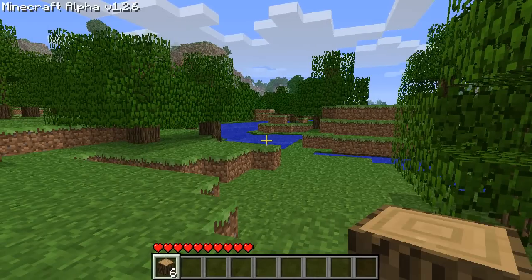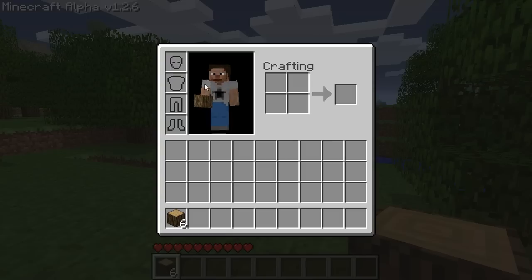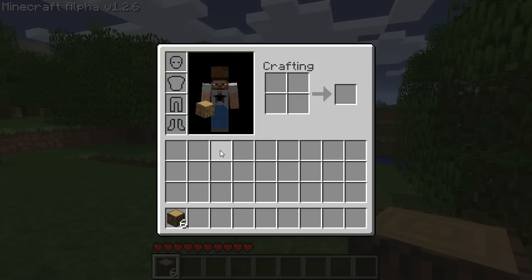Now I'm going to hit my inventory key. This is the inventory screen. You've got your player character, probably featuring your custom skin if you have one — that might come in a later tutorial. These are armor slots: head, chest, pants, and boots.